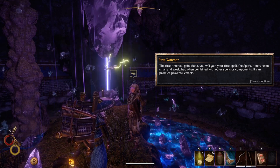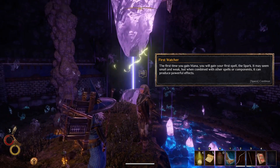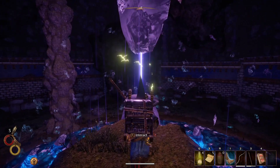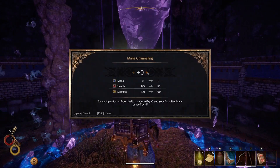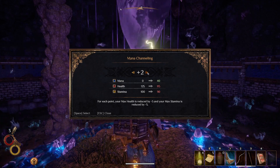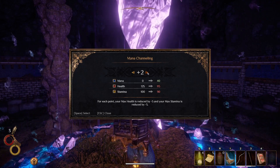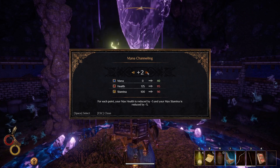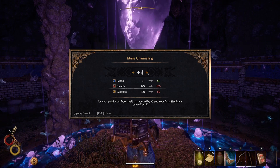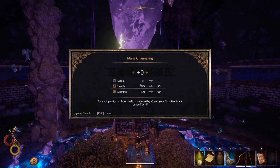The first time you gain mana you will gain your first spell: the Spark. It is small and weak, but combined with other spell components it can produce powerful effects. I think it was two points that was recommended because I can get 15 back. Whenever I unlock the spell sword I get so much back for it. So we'll go ahead and sacrifice two — could do three, could do a bunch — but two is what's recommended for this build.